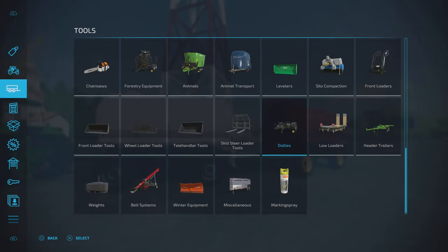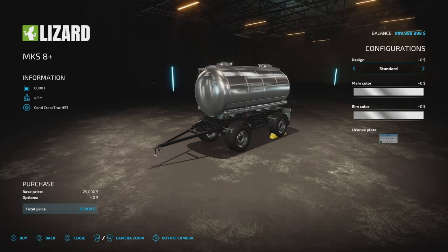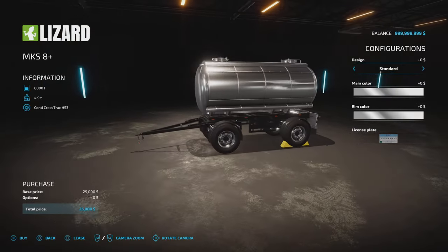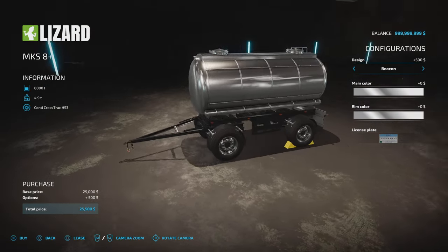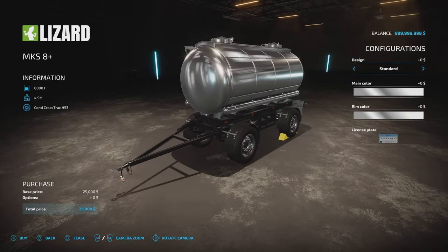You'll find these under animals. It's 25 grand, which is pretty standard for that size 8,000 litre. It will do milk, water, liquid fertiliser or herbicide. Because it said plus, I thought it might do additional things, but it comes down to the beacon and the trailer hitch. So we've got design standard, and with beacon, which puts the beacon on the back little lip. Just those two options.